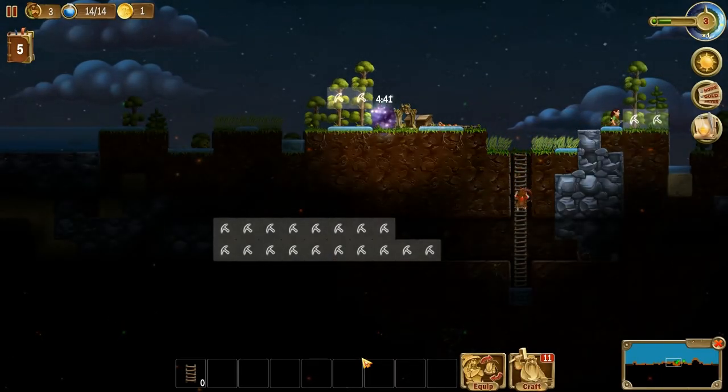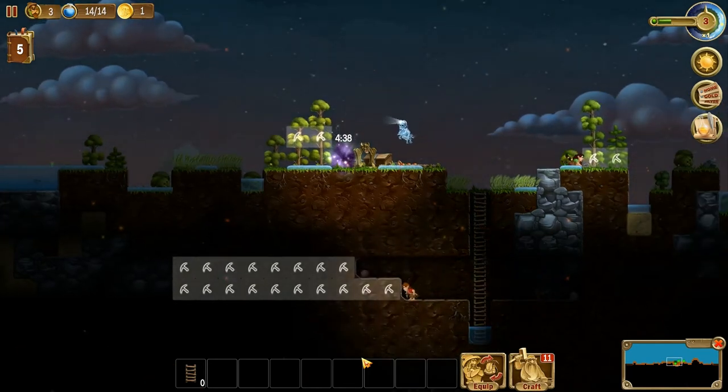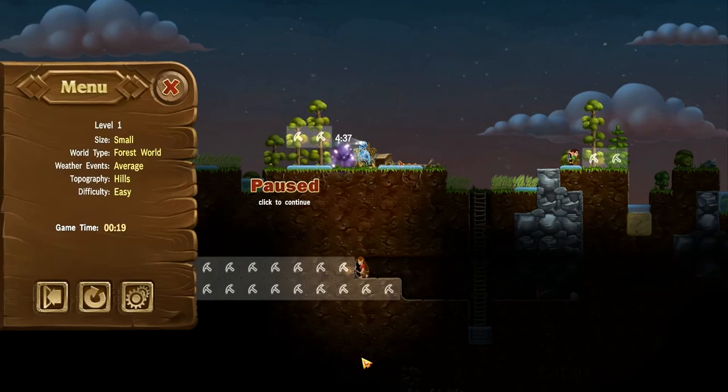Hey folks, this is Noble Rambler, and welcome back to another episode of Craft the World. We have got a lot to get done this episode. Normally by this first night I would already have defense walls up on both sides, made of stone. Last time I spent a lot of time talking and explaining. The sun is on its way back up, so we didn't get the big attack, but we will probably get one this next night — so by then we need to get defense walls up.